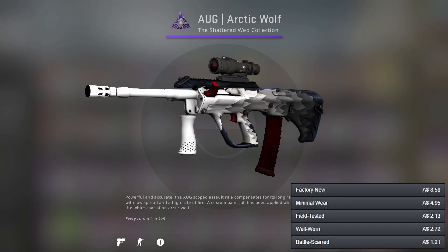Now we're moving on to our first scoped rifle where we've got the AUG Arctic Wolf. This is the only option for the AUG, however I think it's a pretty good one because this is one of my favourite skins in the whole list.